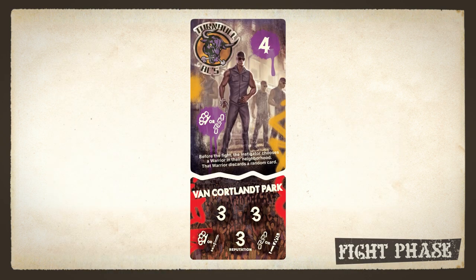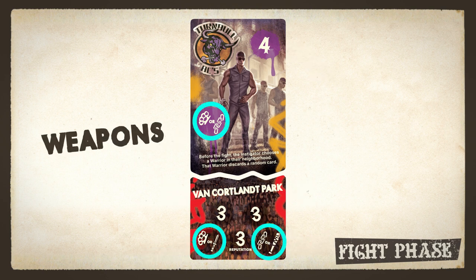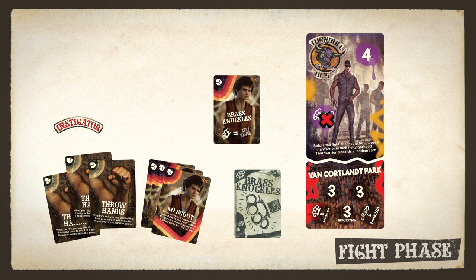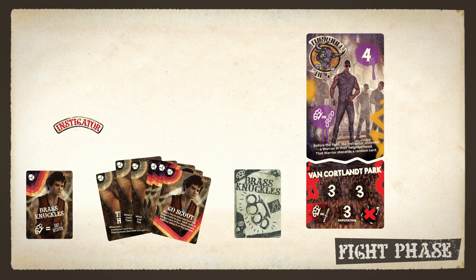On each turn, you're trying to cover a spot on the face-up gang or location tile. There are two kinds of spots: weapons and numbers. To cover a weapon spot, you can use a matching weapon that you have in front of you, or you can play an any-weapon war card and, using the weapon shown, cover any weapon spot. When you use a weapon, whether to cover a spot or to use a war card, flip it face down.